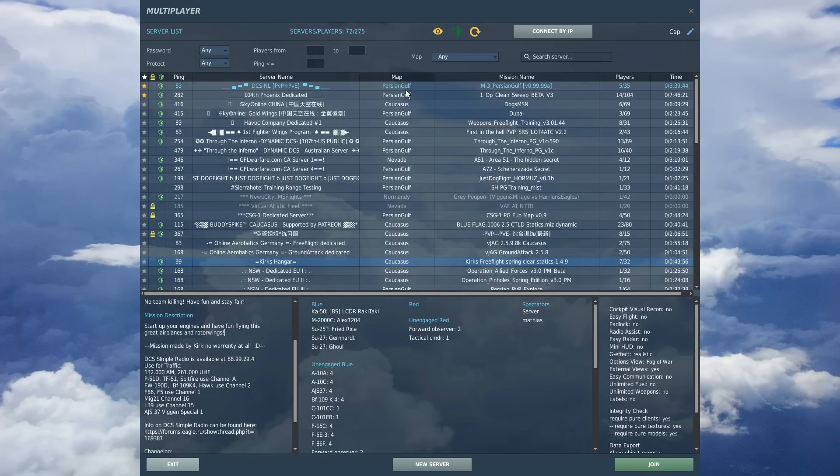After the server name is the map - so if you want a certain map like Persian Gulf or Caucasus you can search for that. Mission name gives you a rough idea of what's happening, like dogfight or training. The player engagement column shows how many people are in the server currently versus the total slots - so five out of 35 means five people in a 35-slot server. The time column shows how long since the server's last reset. I find it's a good idea to look for a server reset recently as it tends to run better.